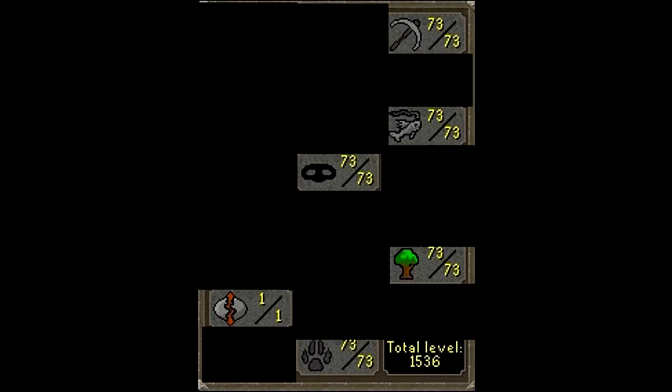First, I'll talk about the rules that govern gathering skills, which includes woodcutting, hunter, thieving, fishing, runecrafting, and mining. The highest level primary or secondary gathering skill items in the area must be obtained, as long as a consistently repeatable training method to train the corresponding skill is unlocked, and it is not a repeat or a lower level item than has already been gathered earlier.